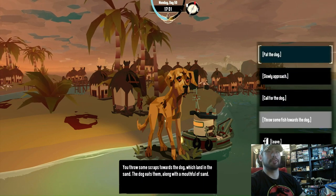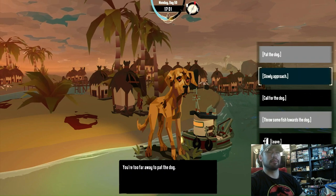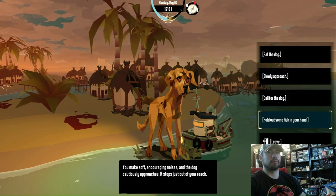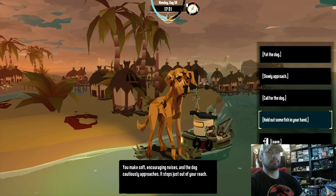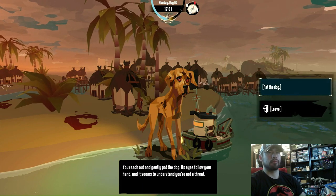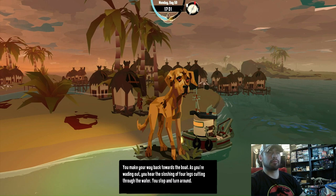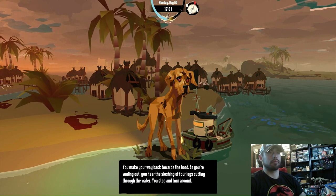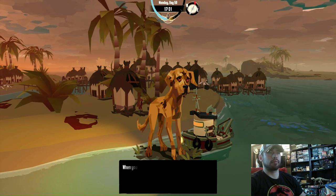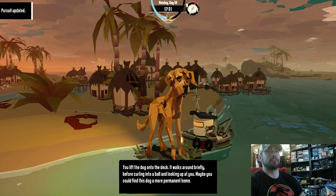So we have to throw some fish to get the dog on board. Now you can get the dog on board — you need the dog for the researcher here later.